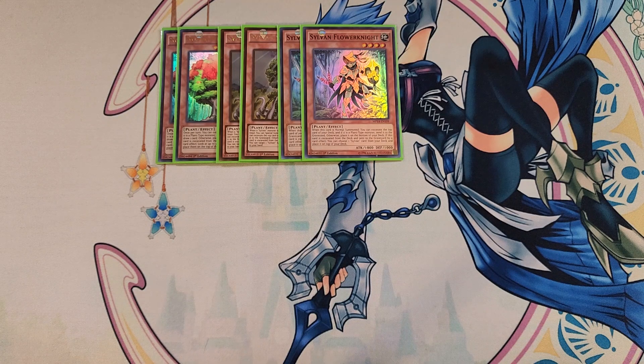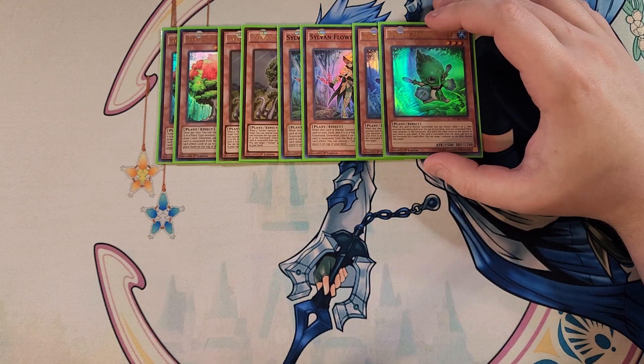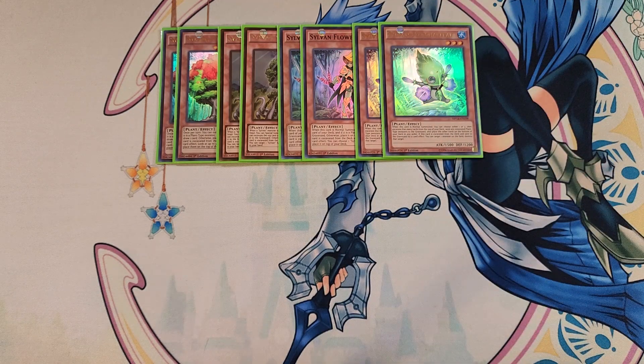We then play two copies of my favorite Sylvan card — Marshleaf. I really love Marshleaf in this deck because this card actually lets you excavate either one or two cards, not just one, which is really cool. It also has the ability that if excavated by a card effect and sent to the graveyard, you can target a monster on the field and destroy it — a great effect for a two-of that can pop monsters on the field.